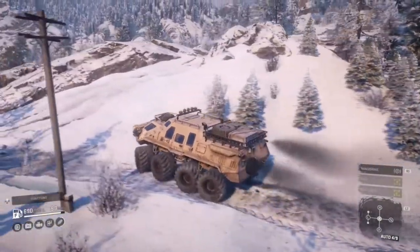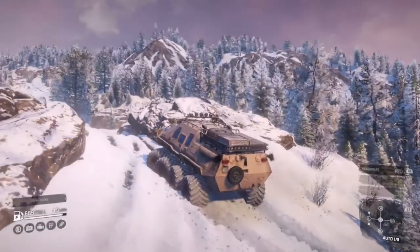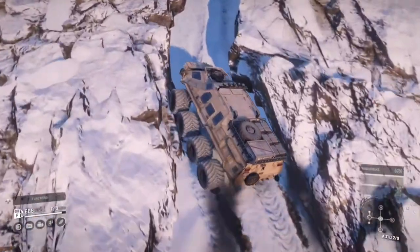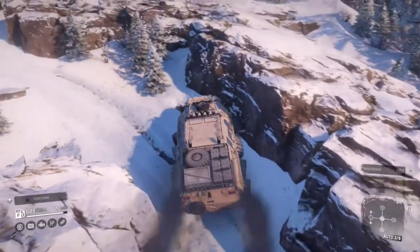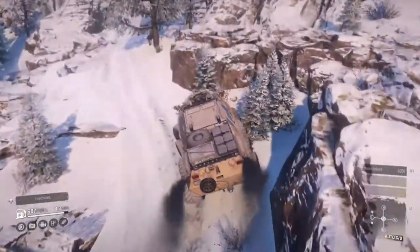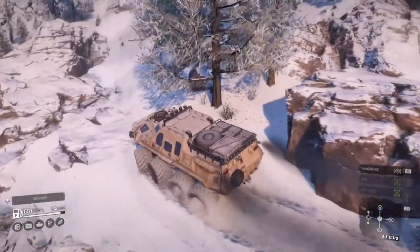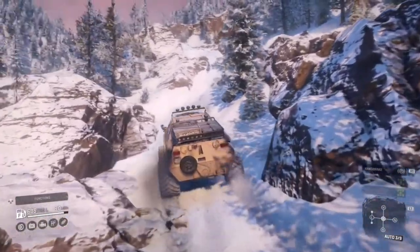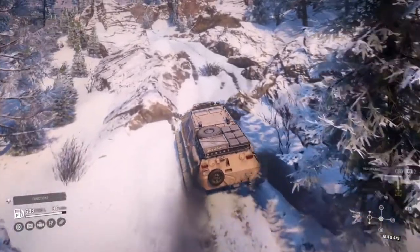This might possibly be the right route to get up there. The watchtower is up in those trees somewhere — I can't see it from here. This looks like a very narrow windy path. Hopefully the APC is not going to be too wide to get up here, because it's already a wide vehicle and when you slap these tyres on it makes it even more wide. But yeah, we'll see how we go. This thing is a beast — hopefully we shouldn't have any issues.